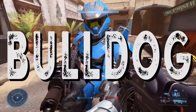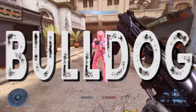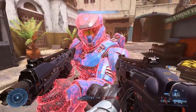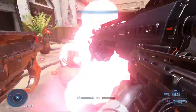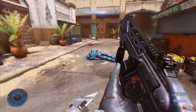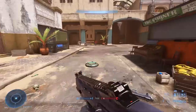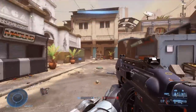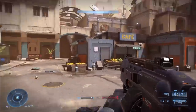Next we have the CQS48 Bulldog, which I'm just going to shorten to the Bulldog. Bulldog is a shotgun and naturally does well at close to mid-range. If you're a Halo vet from the very beginning of the franchise, you're going to notice the Bulldog is really, really weak compared to other Halo shotguns. If the Combat Evolved shotgun ever met the Bulldog, it would take its lunch money and shove it into a locker for fun.